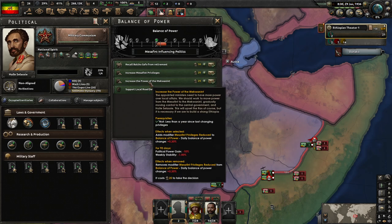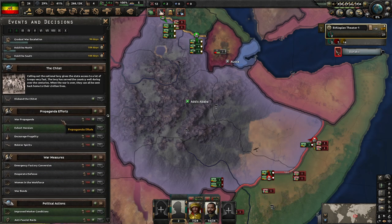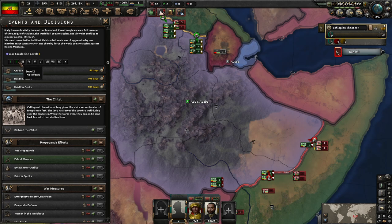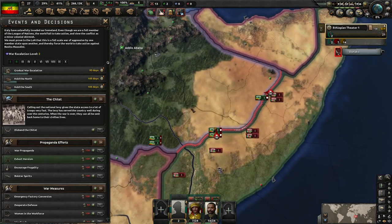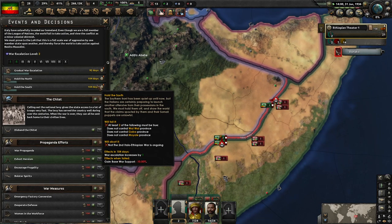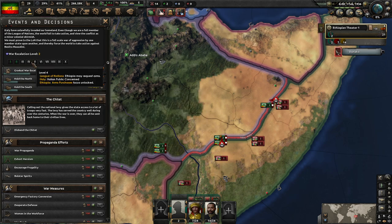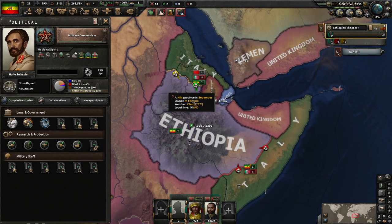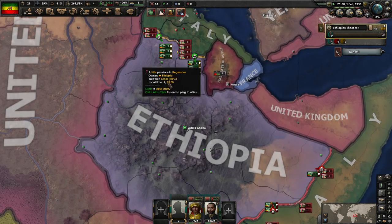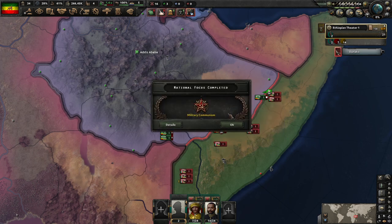0.25 infrastructure - that might not be bad. We're already in stage two at the moment. Next one we'll be able to request an embargo against Italy, and we'll get two points. If we can somehow hold on to southern and northern Ethiopia, it'll push us straight into level four. It allows us to request arms, and the Italian public becomes concerned. Just hold the ground - just don't die, and we will be safe.